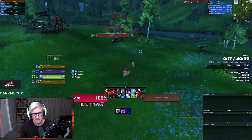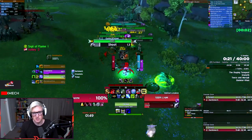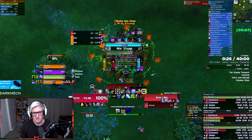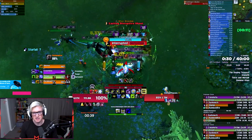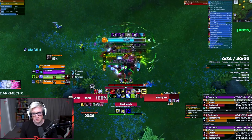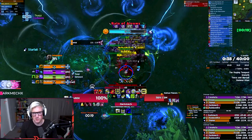On Tyrannical you could still do the same if you wanted to double, otherwise save it for the boss — depends on the key level and your comfort level. If you are comfortable, you could double pull this pack with hero, but it's fairly risky on fortified as there's just so much going on. So we elect to pull the outside roaming pack and hero this one, then move into the first Dragonlance defense pack.